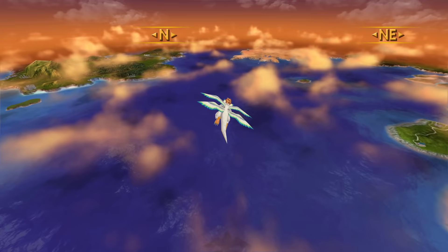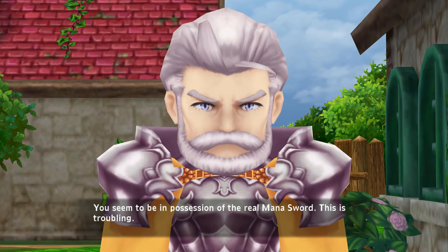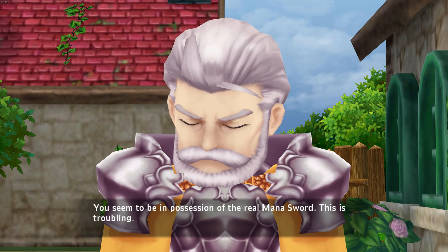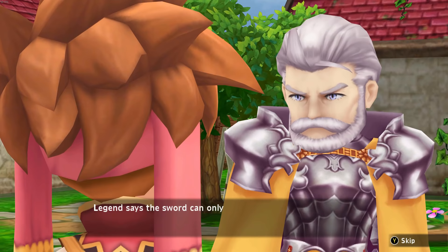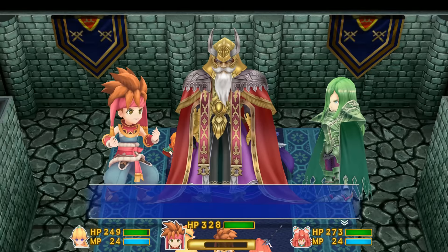To say something nice about the graphics, the world map is definitely a lot better than the original Mode 7 version. The piloting controls really suck, but I'm trying to give the game something here — the map at least looks great. The main character models also look nice, but other models can look bizarre and out of place. I'm not sure why Gemma has a giant silly head when other characters aren't proportioned that way.